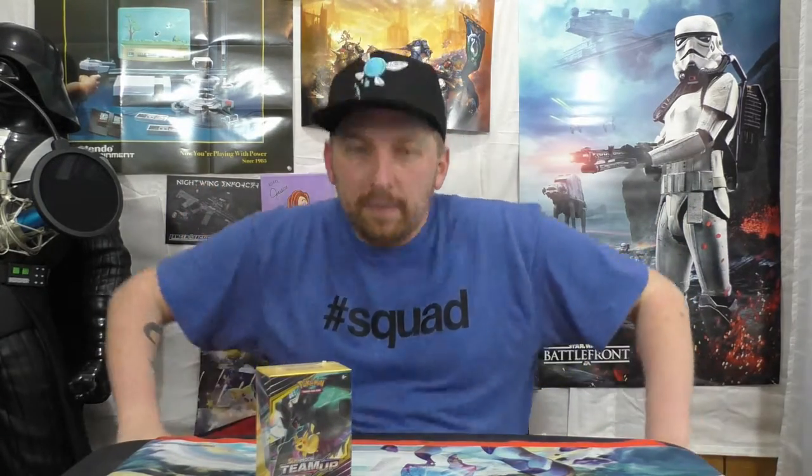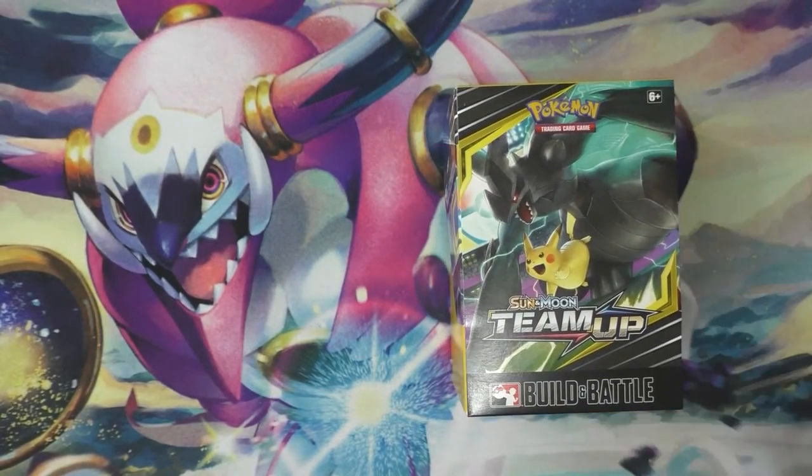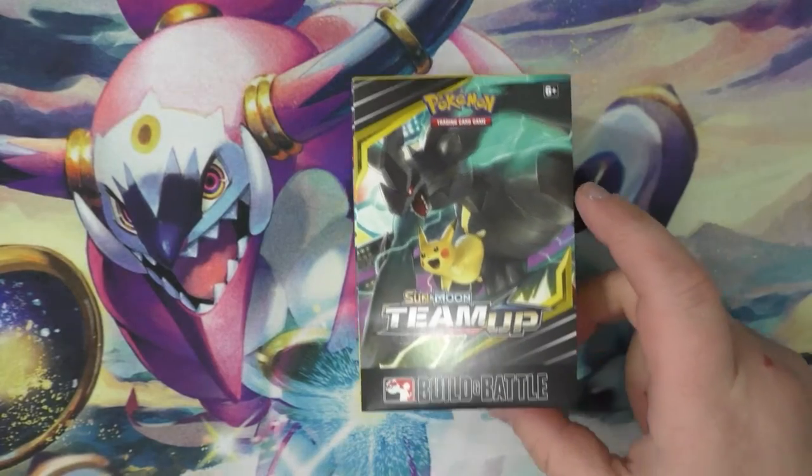It's the Team Up build-and-battle box set for Sun and Moon. I'm actually kind of excited about this. I'm going to set my camera up looking down so that while I'm pulling the cards, you guys can have a straight-down shot and hopefully it's not going to be glaring. All right, let's see. Cool, not much of a glare.